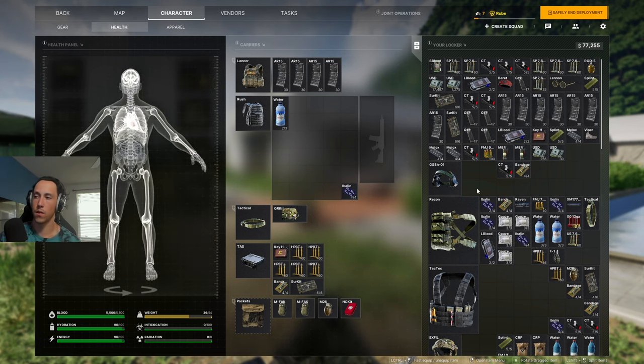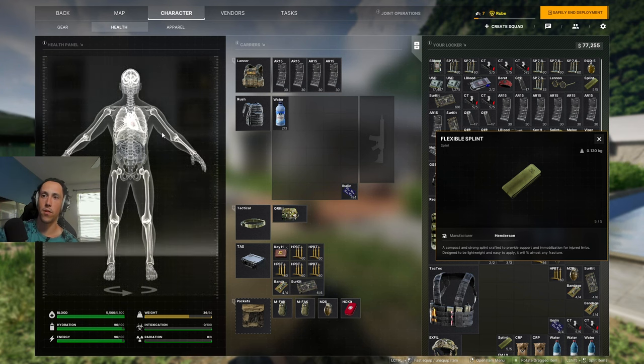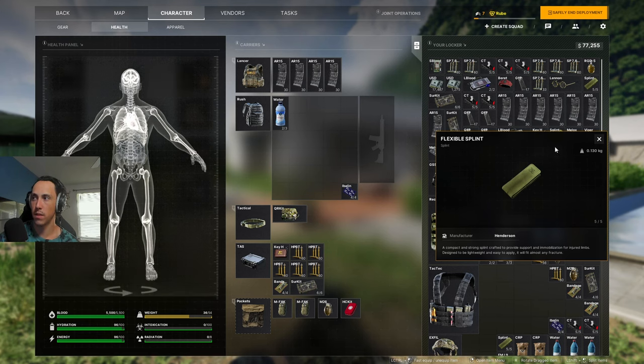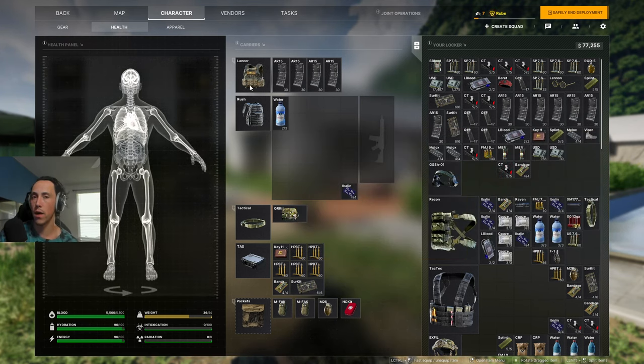Your bones will also be indicated by color in the health panel. If you get hit in an extremity, you need to take a splint with you — the splint heals that damage. It's similar to a blacked-out limb; it reduces the stamina available in your arms or legs. So make sure you're always taking splints.